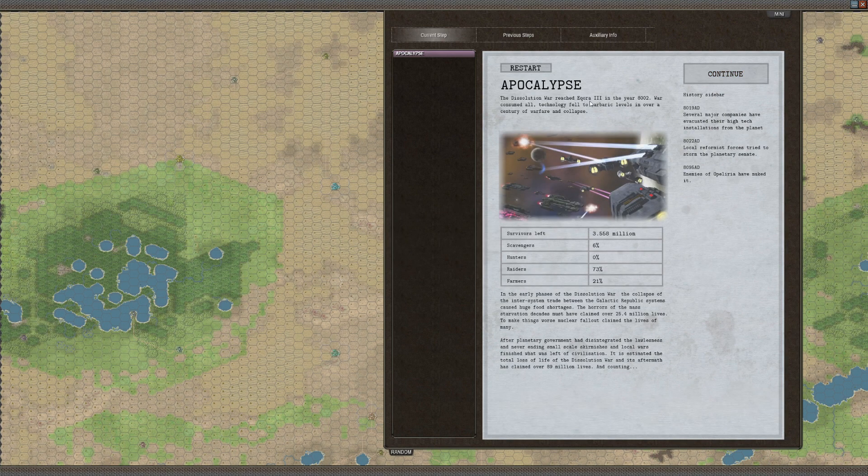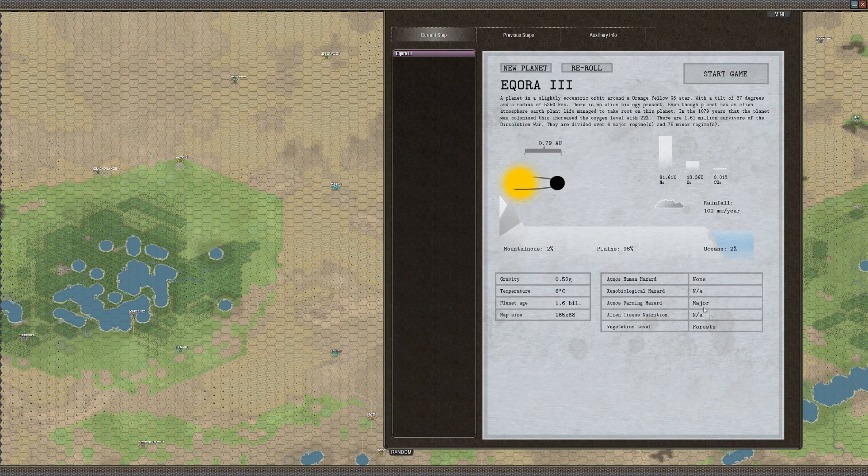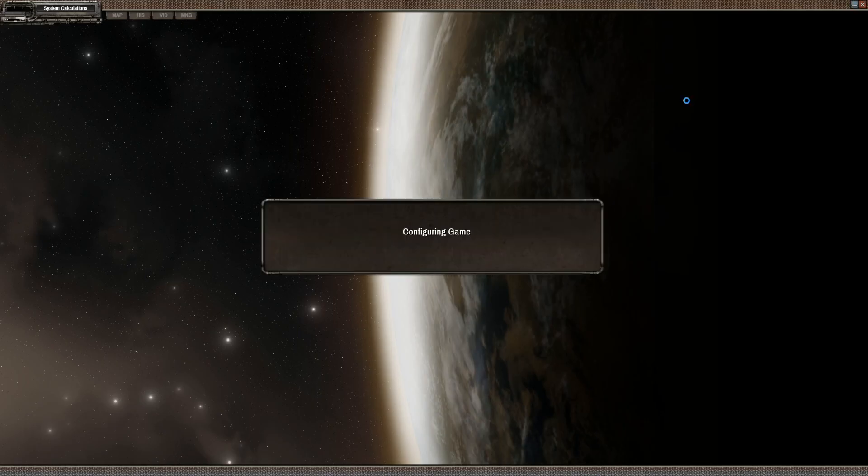This is a terraformed world and then of course the dissolution war came. There's still three million survivors, most of them are raiders. Major companies evacuated — high tech. So actually this place wasn't hit very much by the apocalypse, it's just a dirt world. No hazard in the air but a major apathetic hazard though — still possible. We can get generally a bit of stuff going. Six base — yeah, I'm liking this.